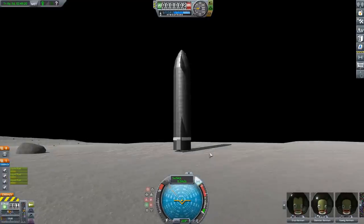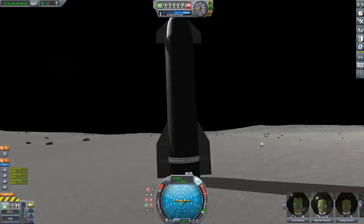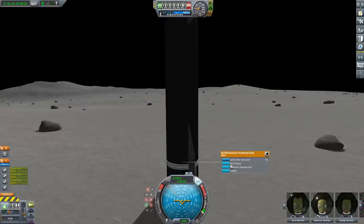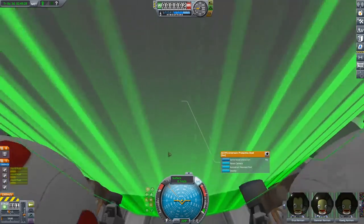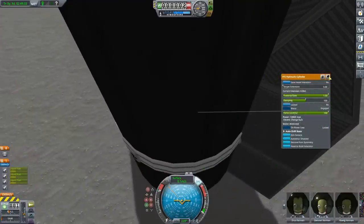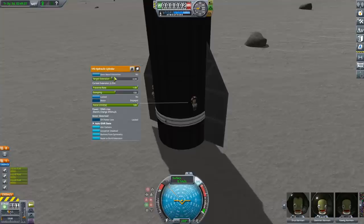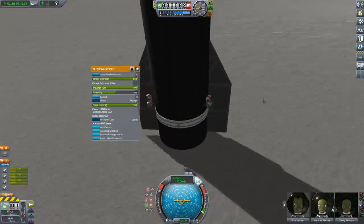So here we are — now is the moment of truth, the epic climactic moment where you get to see where the kerbals are. They are hanging out in there, but how do you get them out? The answer? Pistons! Because pistons have the magical ability to push stuff through fairing!